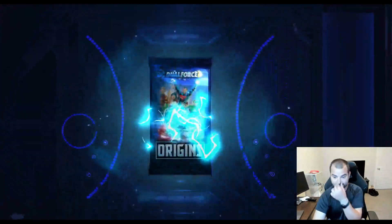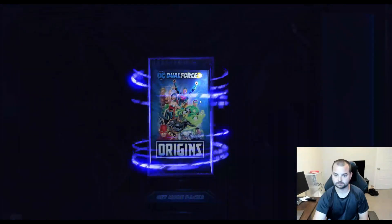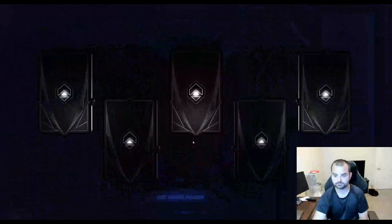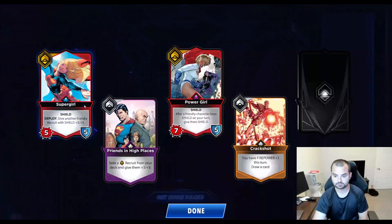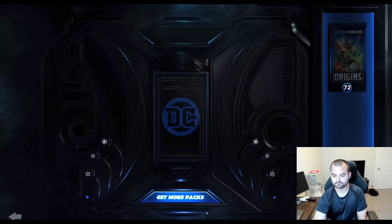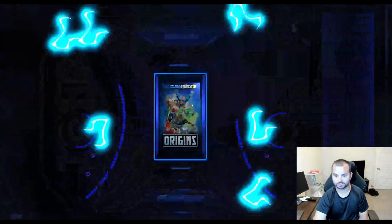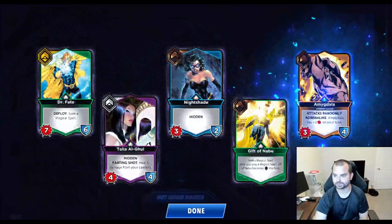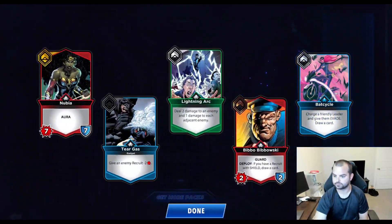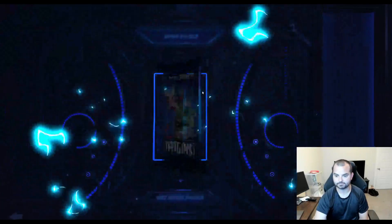We pulled Lois Lane, then got our second copy of Ivy's Flytrap which is huge, Power Girl — actually a really strong card: whenever a friendly character loses shield on your turn, give them shield. I feel like I'm going to make some sort of shield/might deck. Got another Atrocities. Can't break down extra copies just yet — they said crafting is very high on their to-do list, it's just not ready yet. That cycle, a copy of Laugh It Up.